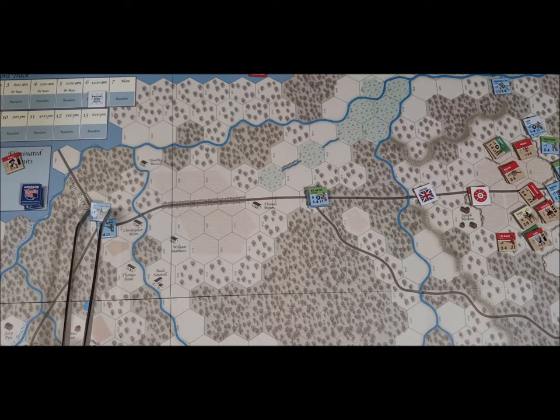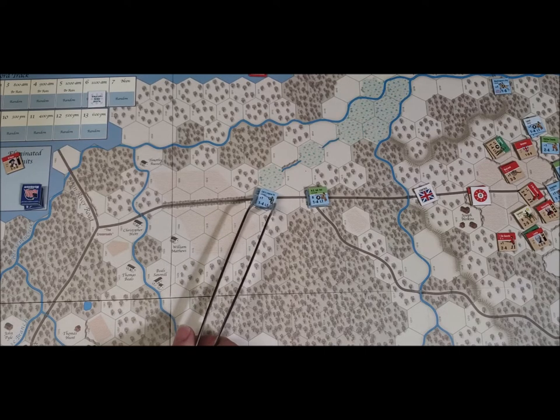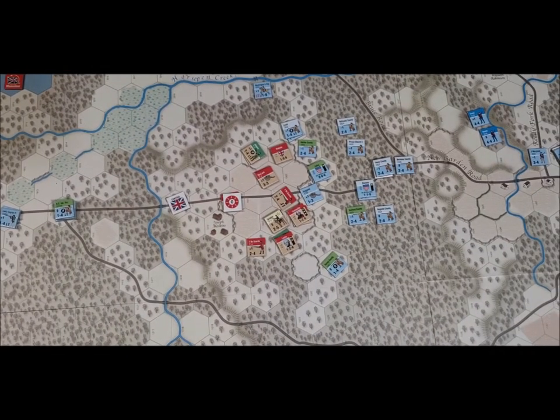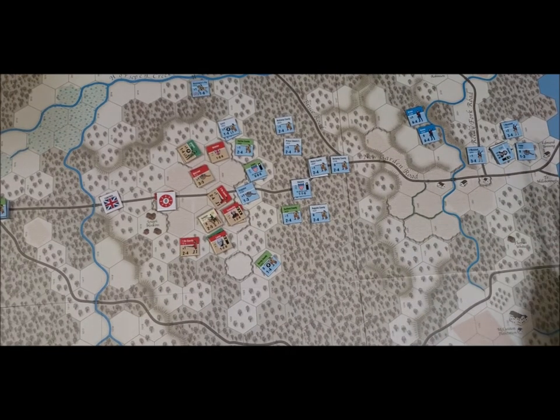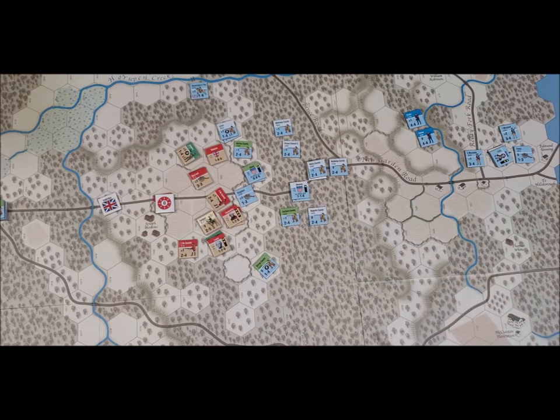Lee's Legion moves twelve hexes along the road. Washington's Dragoons also get to do something. Some riflemen are going to move four hexes and be placed there. Artillery also repositions.